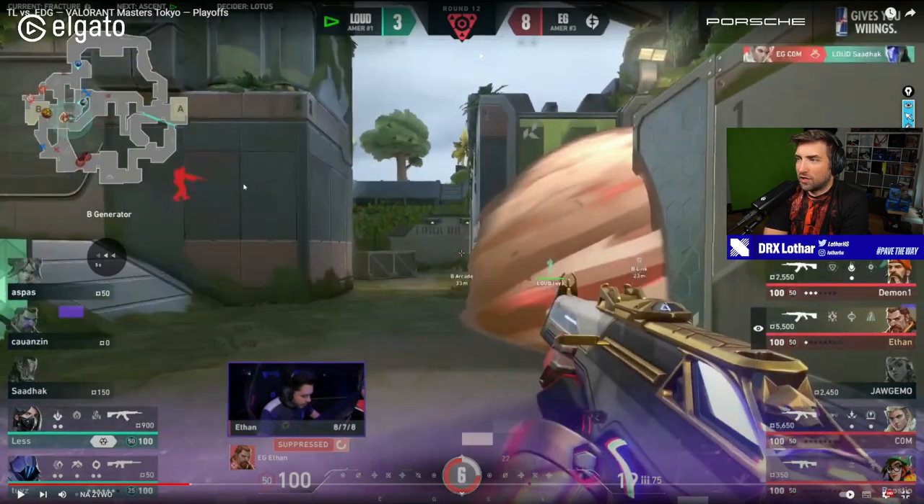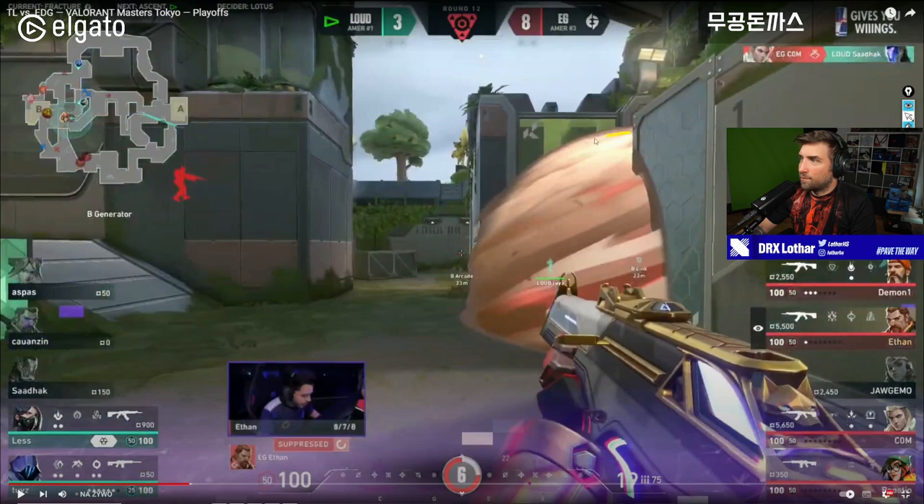Look at Ethan also understanding that the smoke is bad. This smoke from Demon1 is not good for the attackers because it leaks in from this wall — giving space for the retake to go in and either explode into Arcade (this is why Ethan also holds this angle) or explode from all different directions. It also allows a player to stand in the smoke and spam the corner of the Jenny spot. So Ethan is not standing in that smoke because he understands that it allows that.